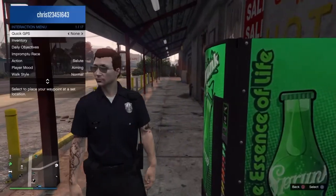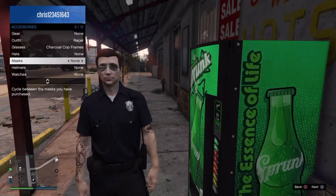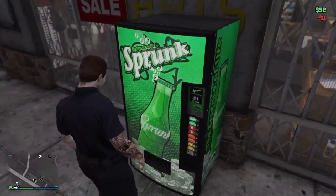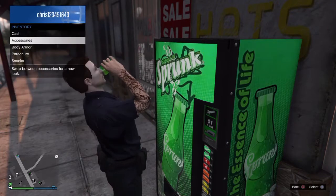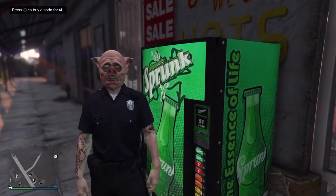Now I've got my outfit. Of course you want to pick the mask that you want to put on your outfit — for the cop one I'm gonna go with the balaclava. Now go near a soda machine, buy a soda, and as soon as he pops it open, pop up the interaction menu, go to inventory, then accessories, and then hurry up and switch to your outfit that you want to put the mask on. See, look at that!